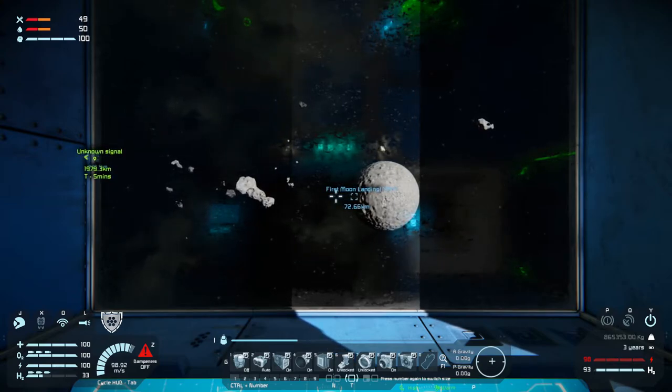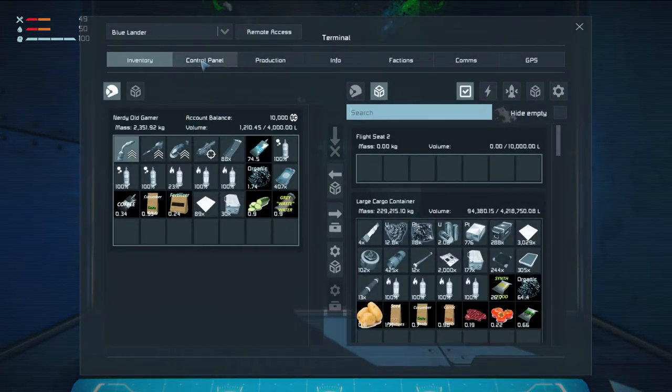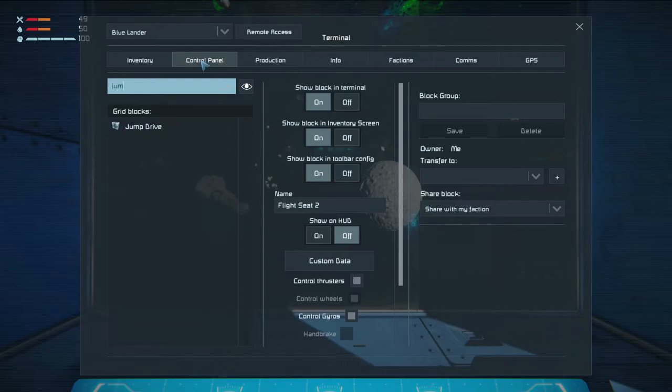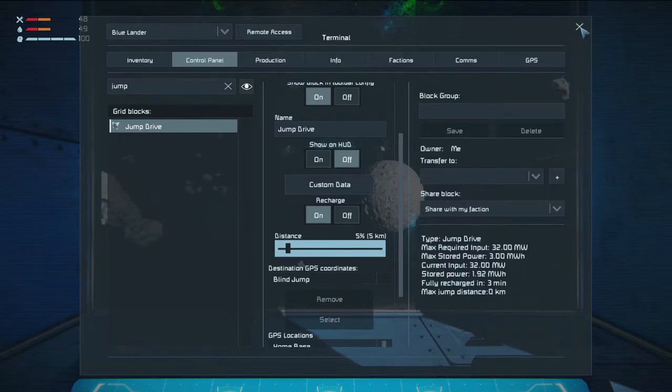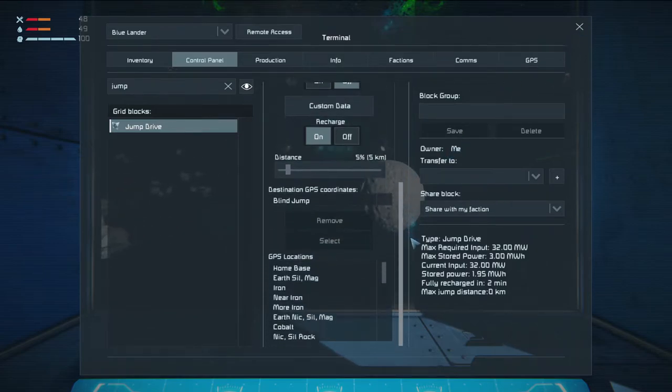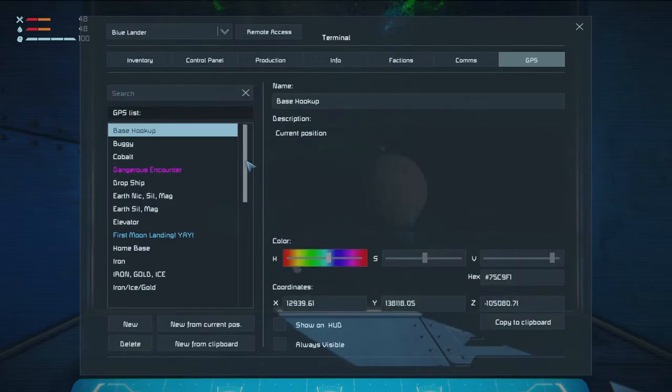Can we jump now? No — 57% charged. So what I'll do is tell it to jump. We want to go 5% or something, which is not 5 km. We'll see when it's fully charged. Home base — is that on Mars or on the Moon? I don't think it is. I think it's on Earth.